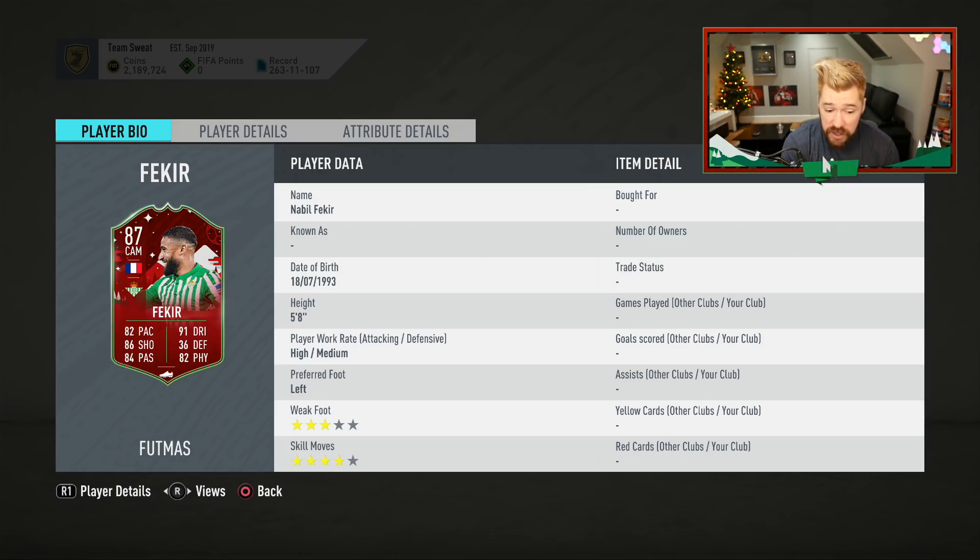Fekir's 84 rated card was a good card in the early stages of the game. And when you look at this card on the face of it, it looks really good. 4 star skill moves, which is really nice. He's only got 3 star weak foot, but he's got good shooting, good passing, good dribbling, good physicals and pace.